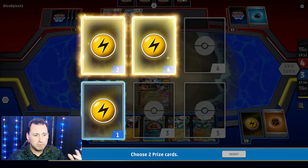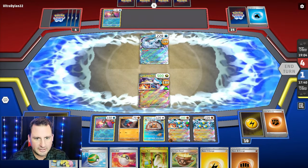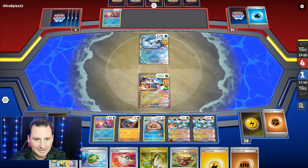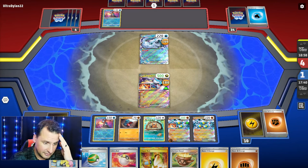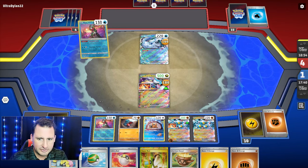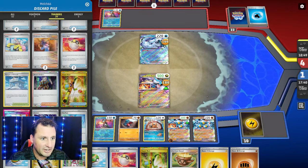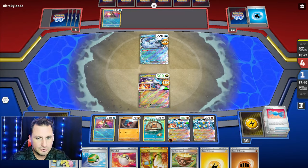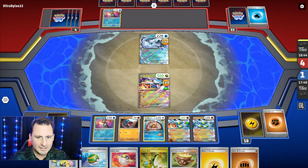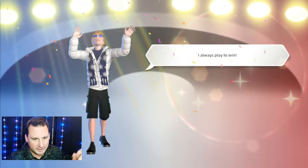There's our first two-prizer and there's an energy. Oh, they're not gonna hit me out. I can't Sada — hindsight being 20/20, since I'm gonna get knocked out anyway, we do have another Sada. Attach the Lightning and they're just gonna concede — they had nothing anyway. We were gonna win, it was just a matter of time. One prize card — woo!